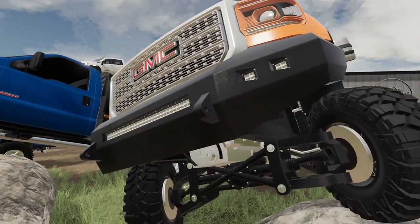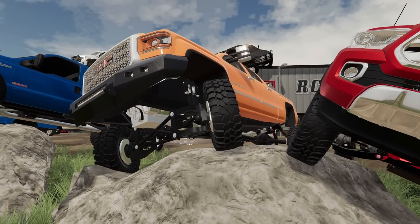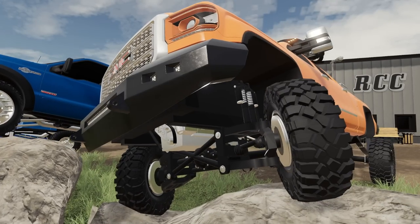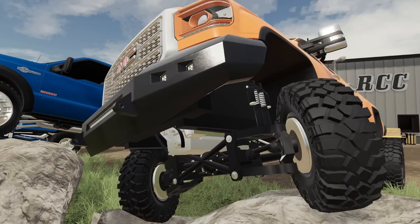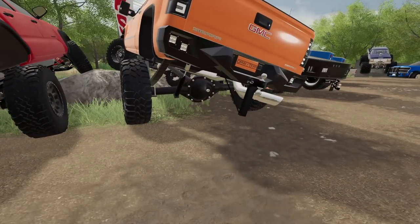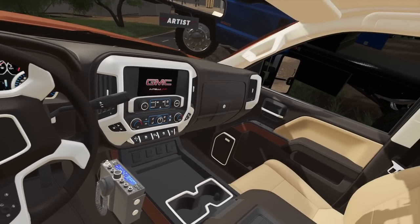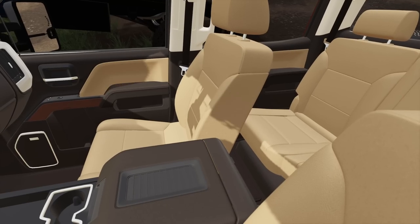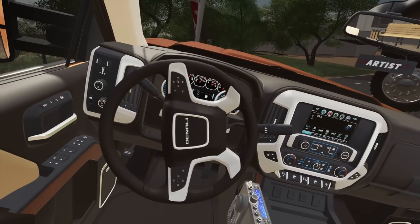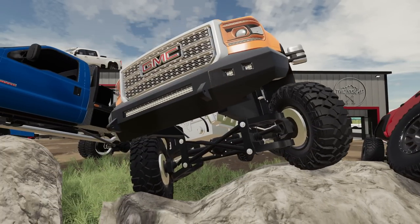Now I actually owned a truck almost exactly like this, but mine was white — GMC HD Denali. Look at that big old Duramax under there. You can see it — might have a little bit of belt trouble right there. This thing has great suspension, I believe it's like a six-inch lift on it, with aftermarket bumpers. I prefer an all-black interior, but this thing is pretty cool. Probably one of my favorite trucks in FarmSim — and that's probably biased because I did own one in real life for a while.